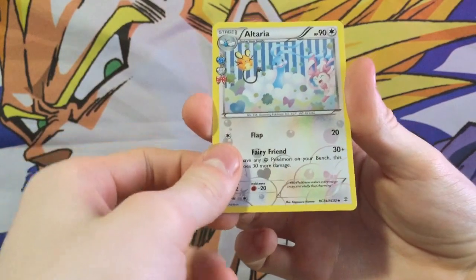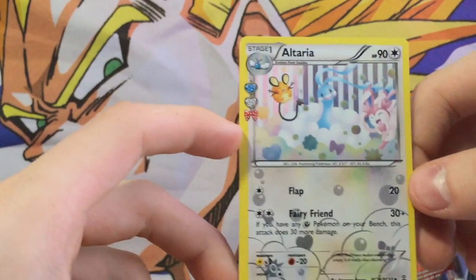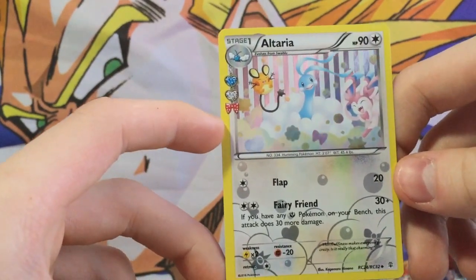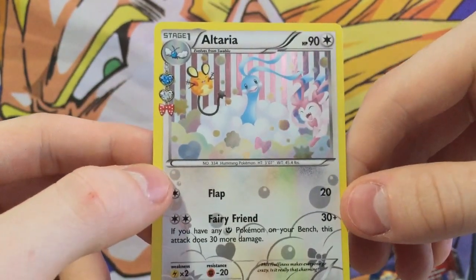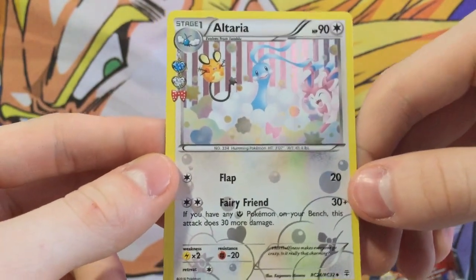Olympia, a cool looking Altaria card, and a Snorlax. Oh my god, this is actually pretty beautiful — it shows off three fairy Pokemon. Now, Altaria isn't exactly a fairy Pokemon but when it does go Mega Evolution, it does. And then Sylveon and Dedenne, which is cool — Fairy Friend is one of its attacks.